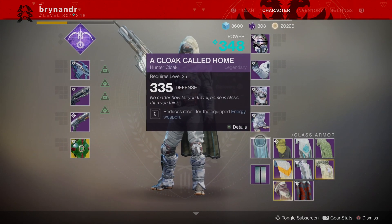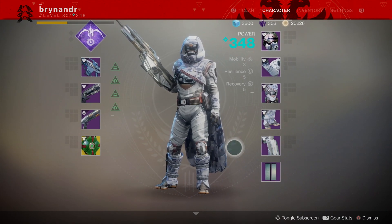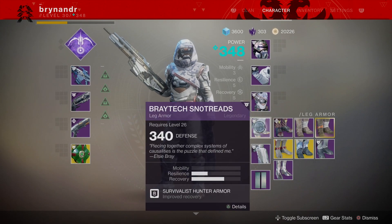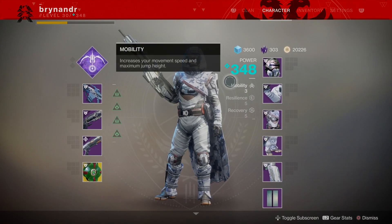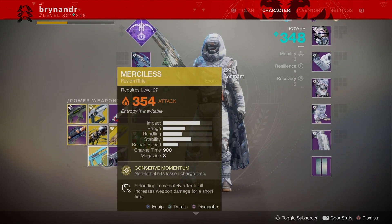I'm 348 at the moment, but I don't have any glimmer — it's cost me so much. I don't have a mod in that, I don't have a mod in that, I don't have a mod in that. So I've got three mods to add, so I'll be bumping them above 350. I'm actually a bit higher than three — I can hit 350 with some other weapons and stuff.